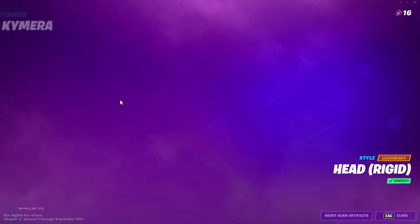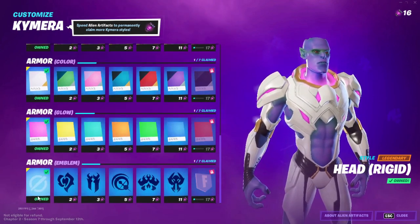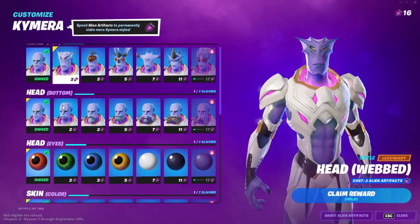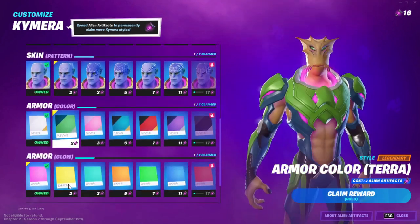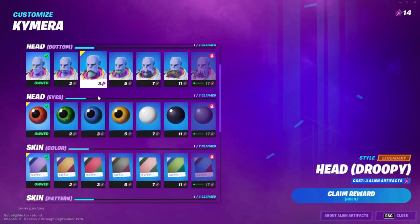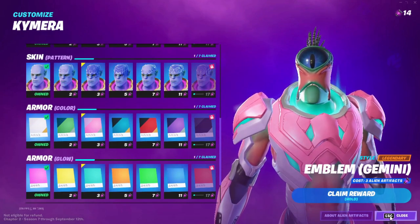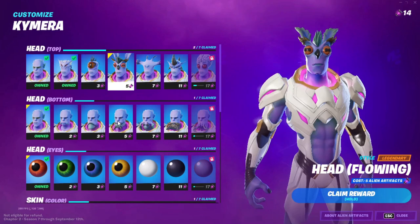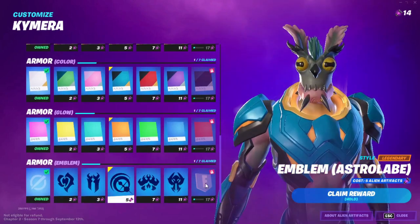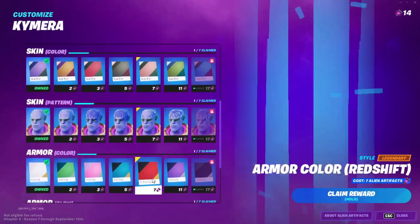After backing out, go and customize Chimera. Select every single first one, then back out. Go to Chimera again and select every single second one. Go to the camera again and click on every single third one. Back out, go to Chimera again, and click on every single fourth one.